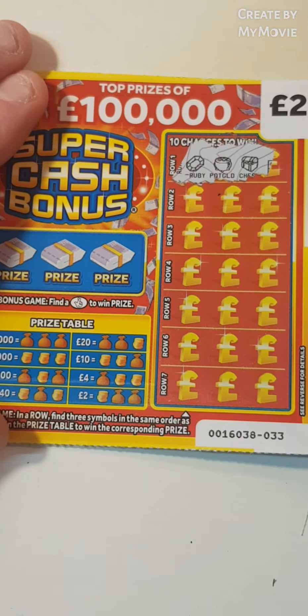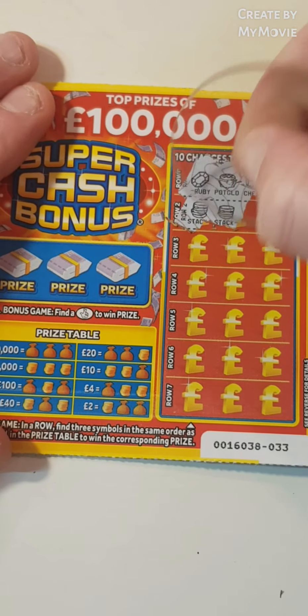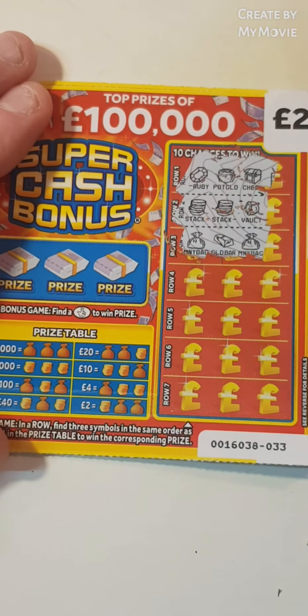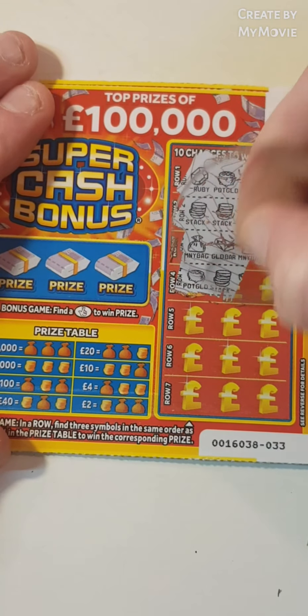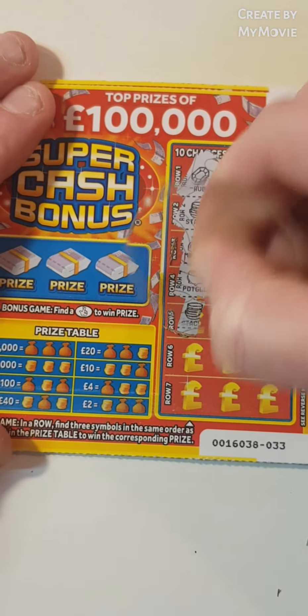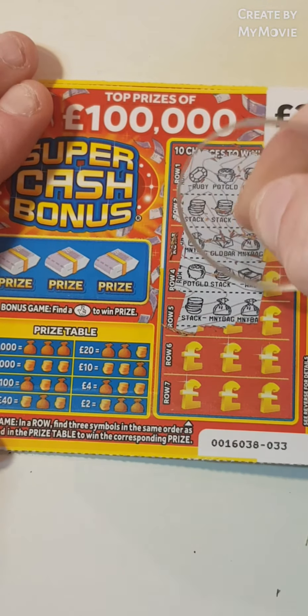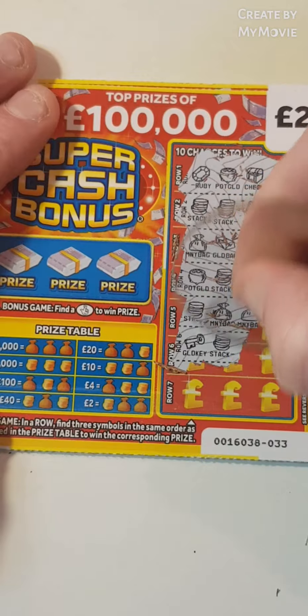So we have Ruby, pot of gold, and a chest. We're looking for stacks and money bags. A stack, stack, and a vault. Money bag, gold, and money bag — nope. Pot of gold, stack, and a wad. We have a stack, money bag, and money bag. So what is that? Stack, money bag, and money bag — that is two pounds.